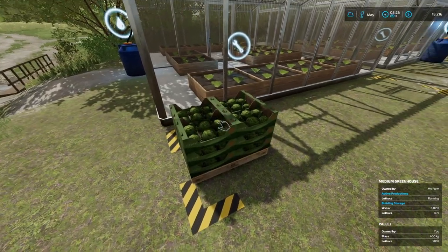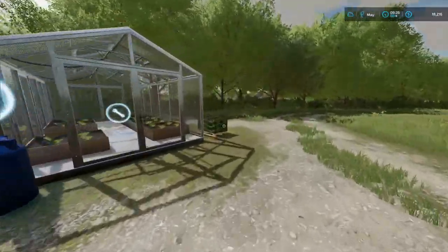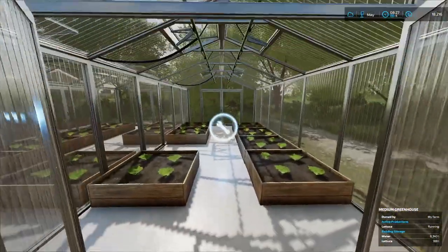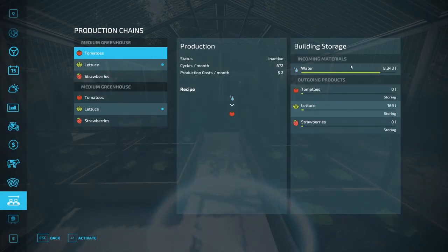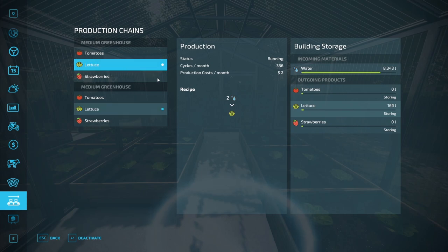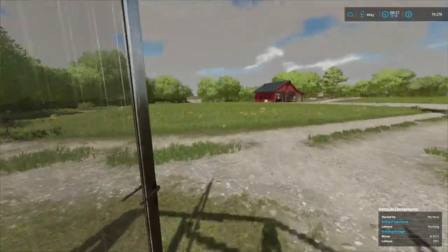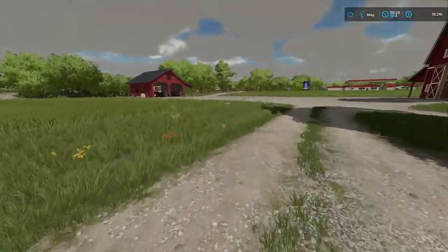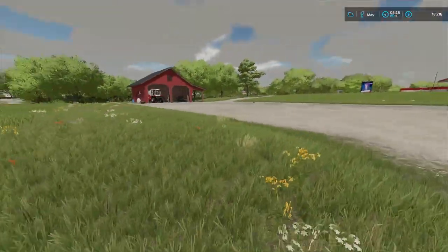We have lettuce generated from each greenhouse right here - very cool. We have 1,000 liters in total. Just want to make sure that they have the water they require. They do indeed. They should be all right for quite a long time. We won't be needing to do anything here for a long time. So that's perfect. Let us head into the tractor.